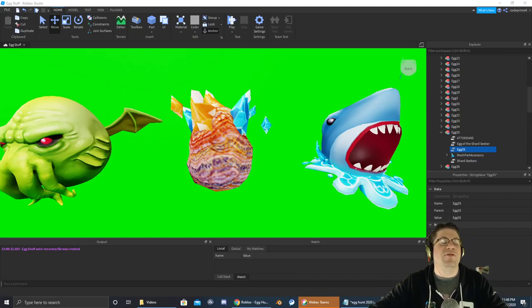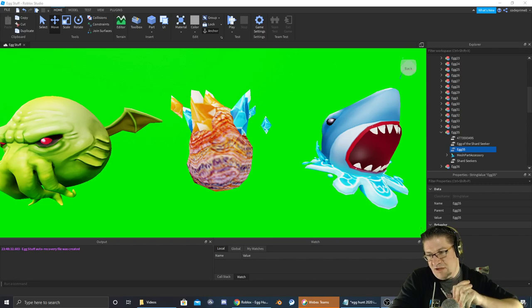Good evening, everyone. My name is Steve Taskins, Code Primate, and welcome back to another Easter Egg Hunt 2020. The egg that we're after right now is egg number 35.